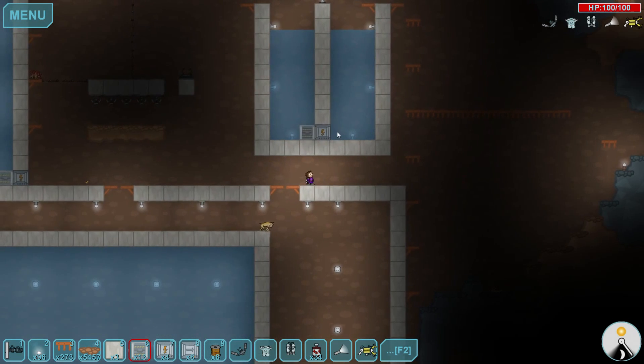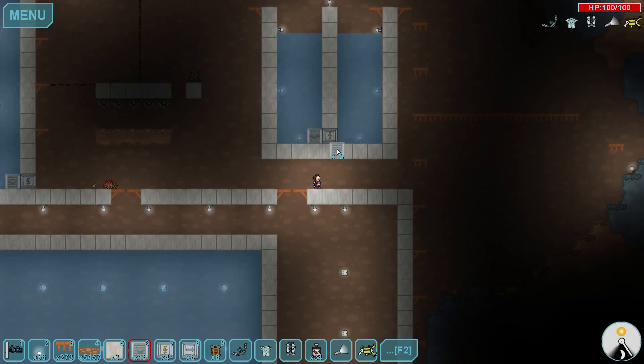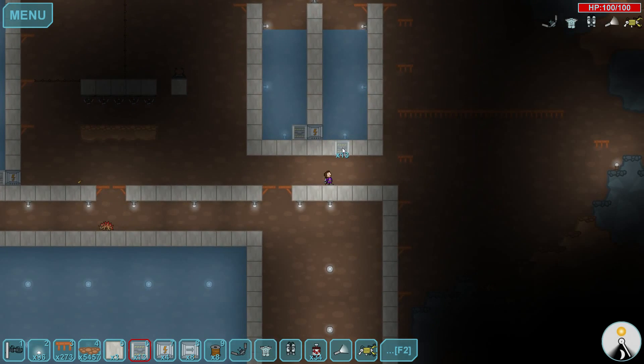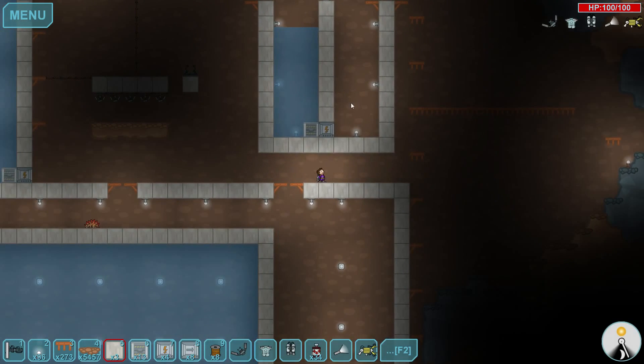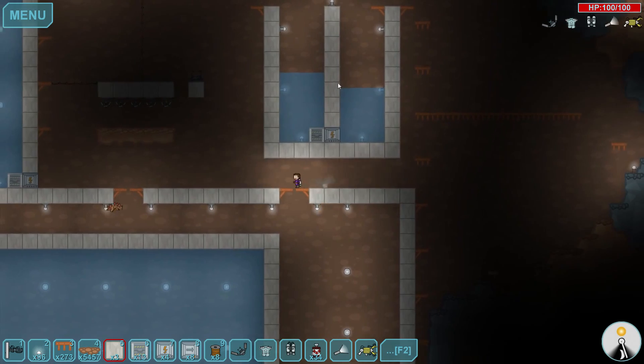I'll put a little door here — this door is a very easy way to have floodgate control without actually having to place or break blocks, just open and close. As you can tell, there is no difference in pressure on either side; it's the exact same level. But if I take out this block and let all the water drain away, you'll quickly notice there's a big pressure difference — a lot of water on one side and none on the other. If I open up this floodgate, you'll see that power generates for a little bit before they start equalizing, like they would in real life.